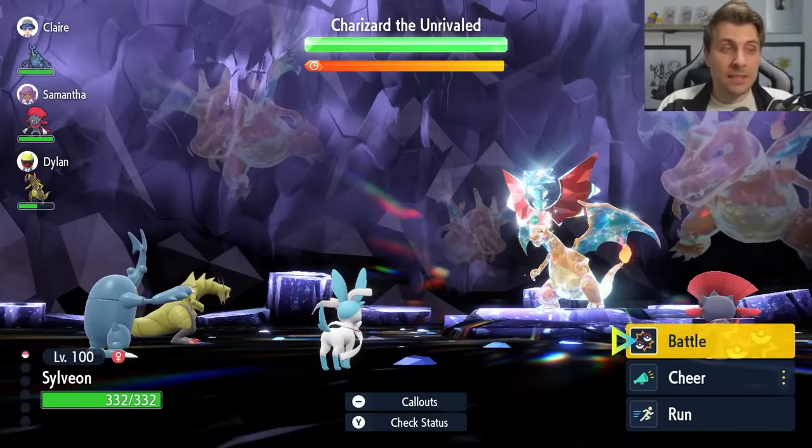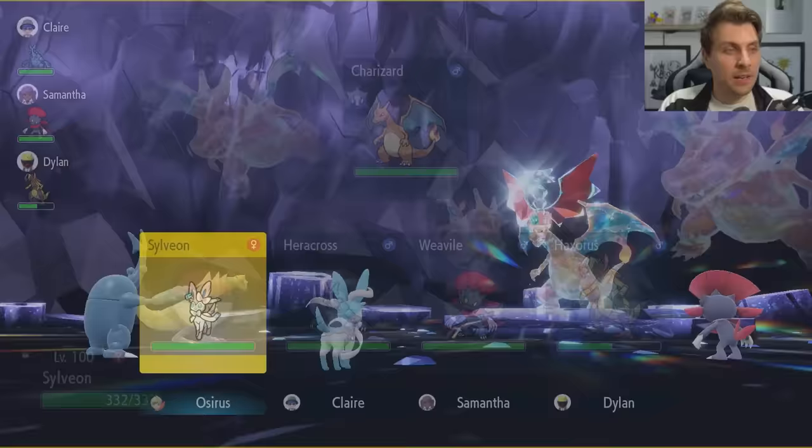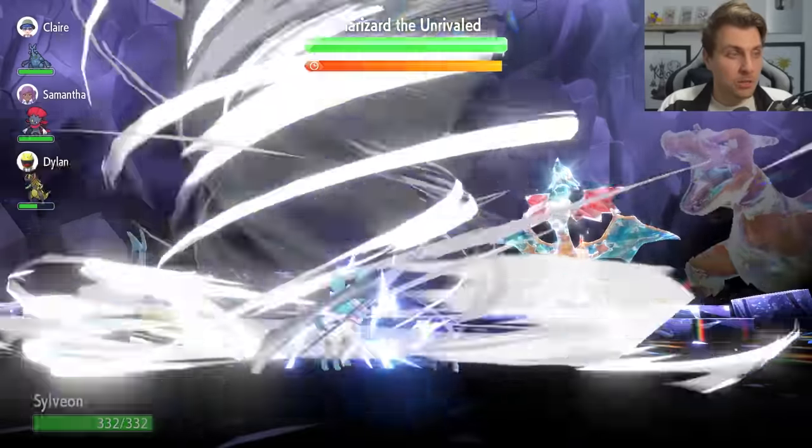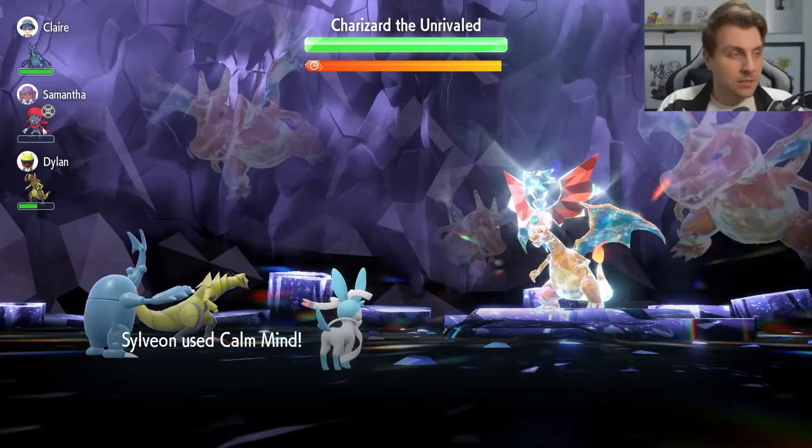It nullifies the stat drops on its side of the field, resetting those. But we're in a nice position here. Turn 1, always go for that Calm Mind — that's just going to give you that Special Defense boost to get those Fake Tears off. As you can see, it does go for a Hurricane and hit.